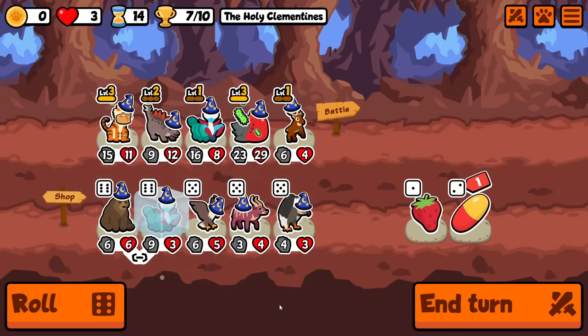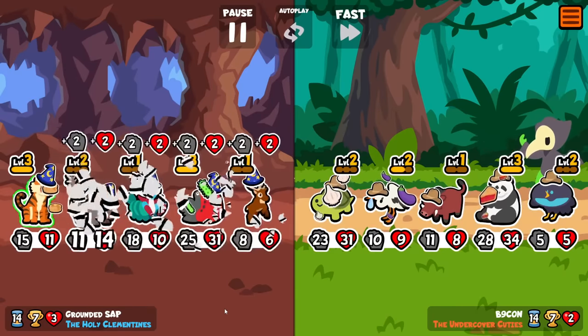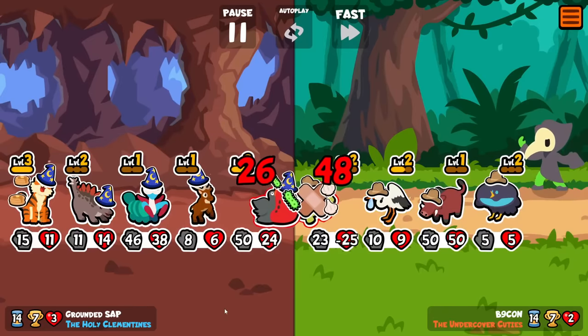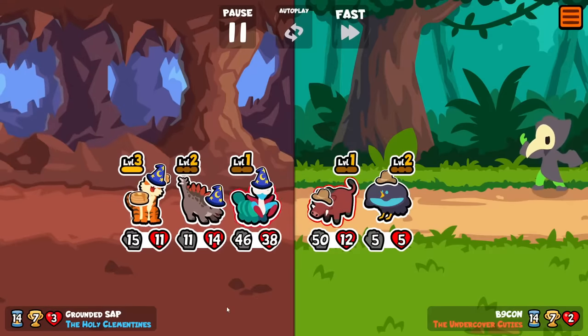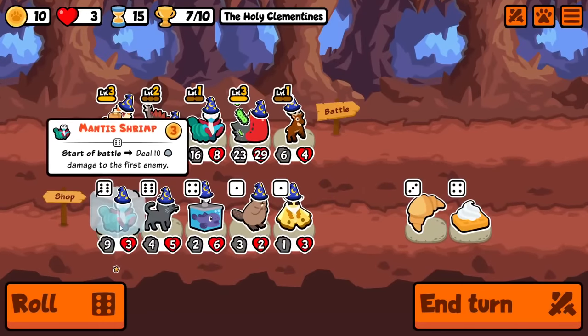We're going to go for reindeer — that makes sense. We really want something that the stego can give buffs to where the ability actually matters, and reindeer is the obvious example of that. The only issue is we only have four health on it, so it could very easily get sniped. It's probably justifiable to put the reindeer in second position and just let the frigate bird take the damage from any opposing mantis shrimp.